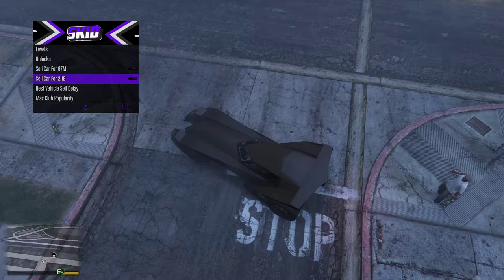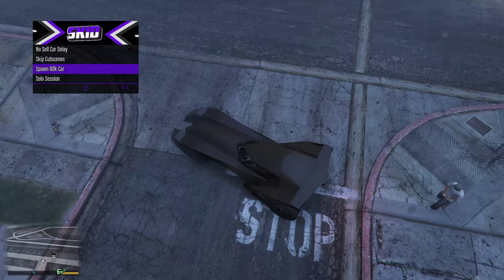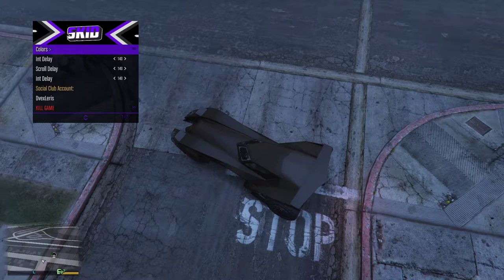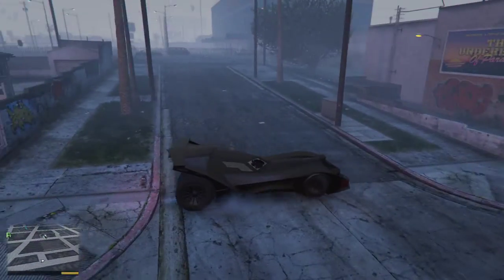Under world you can spawn an 80K car — it'll take you to Los Santos in an $88,000 car. Settings just configures everything with the mod menu.